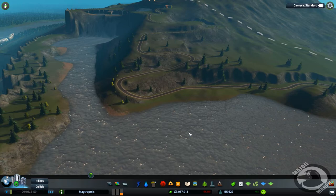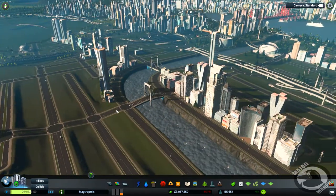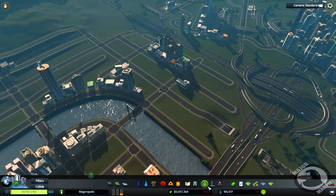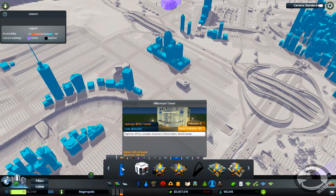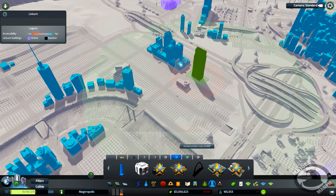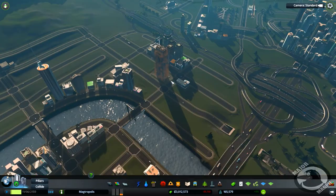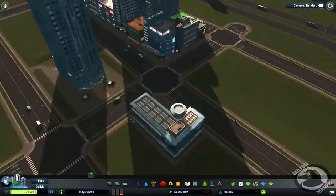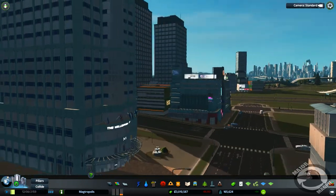So that's done. Now I want to head across to our town and put in a few unique buildings. Let's start with a level four unique building — this little thing here, the Millennium Tower, a high-rise office complex located in Rotterdam, Netherlands. I just want to pop that on a corner somewhere. Something like that — 44 grand, boom! It'll fit in nicely around here, and it's got its own little car park and stuff, which is cool.